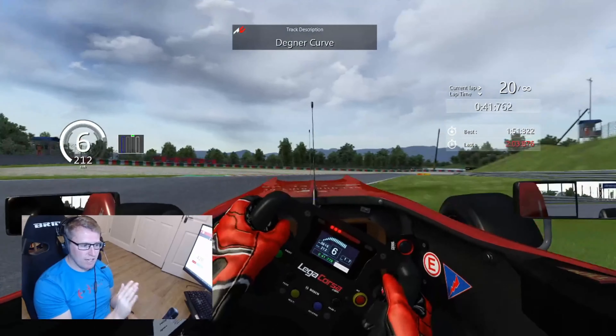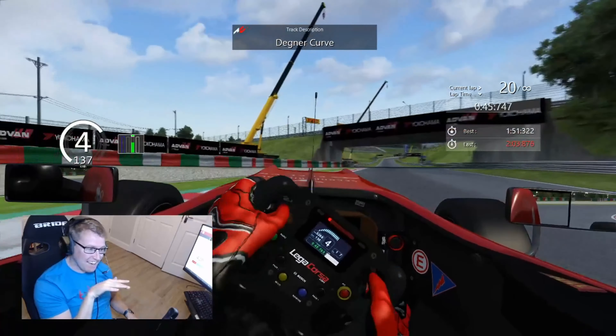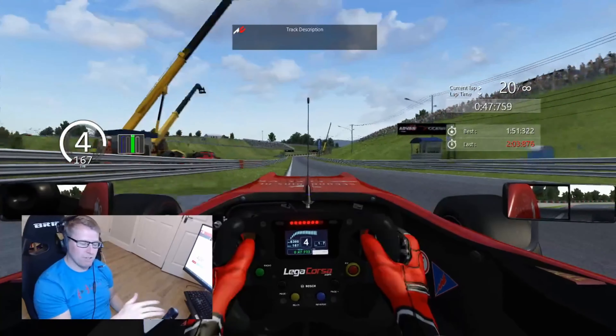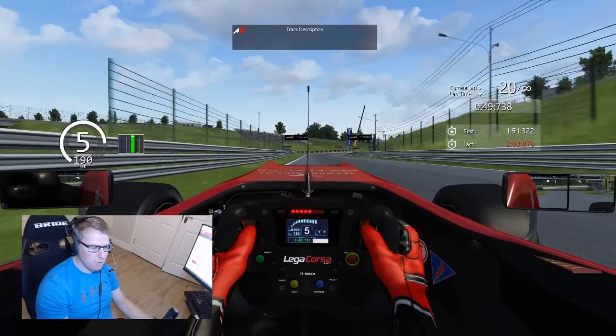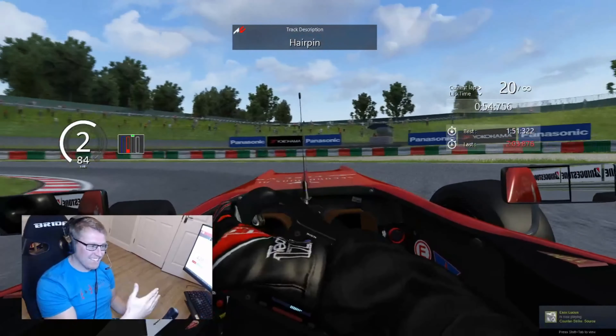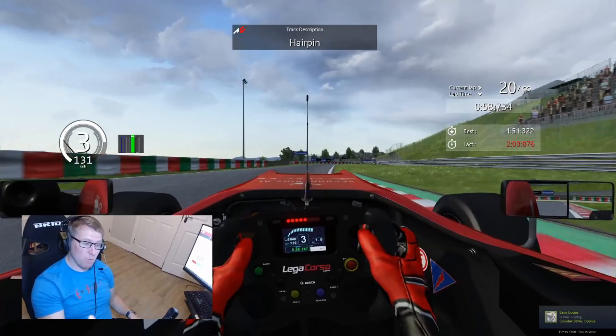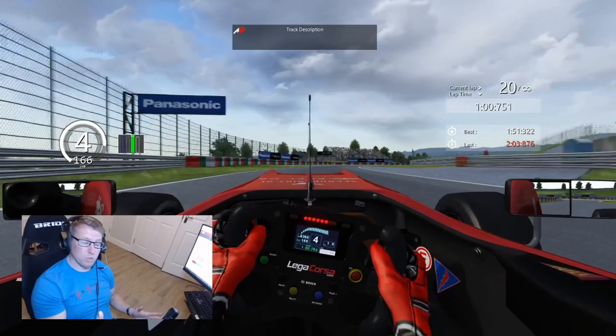At the 50 mark you lift off slightly and take a bit of that curb, down two gears to fourth, and carry as much momentum as you can through that corner. Brake at the end of the curb on the right. Get as tight as you can here. I actually went slightly wide — if you do go slightly wide, you're slightly more gripped there though, so sometimes it does work out.